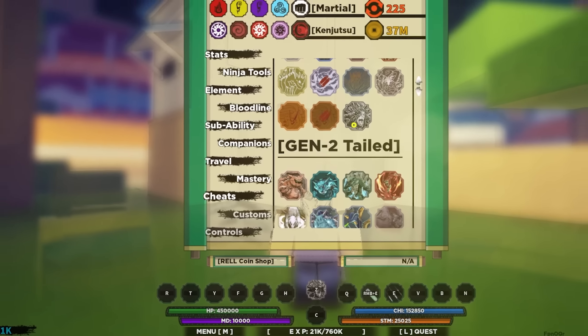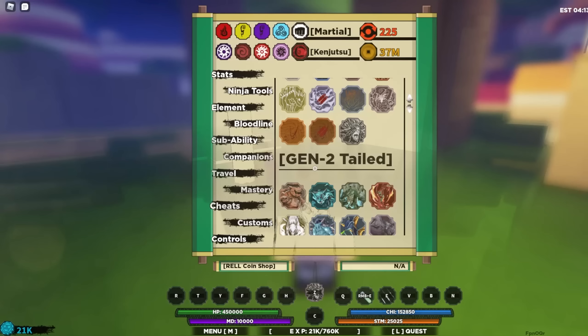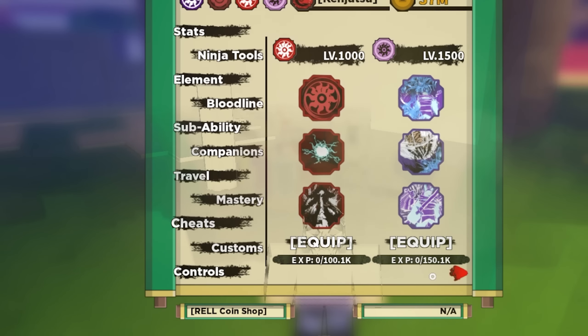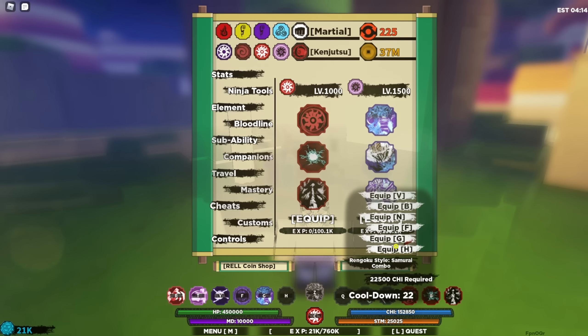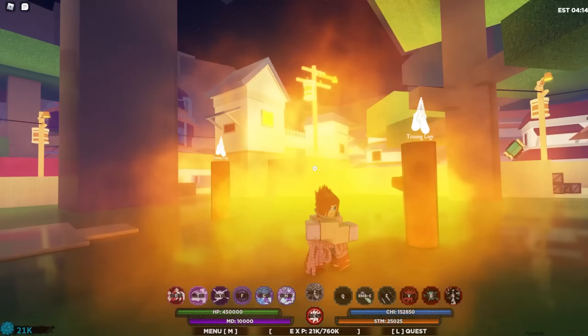Next up, we got to actually get the Ten-Tails, which is right here — Ten-Tails spirit, max level. Then we got to get his bloodline, which is Rinnegan, Rinne Akuma, and Rinne Ganon. We got to make a pretty good moveset: Rinnegoku style, Samurai Dragon, then the last one, the combo move. That moveset is pretty fire, I'm not going to lie to y'all.